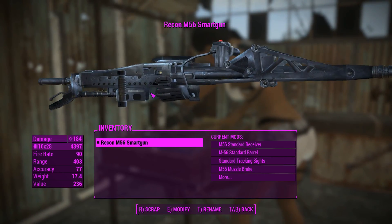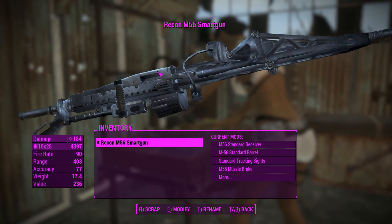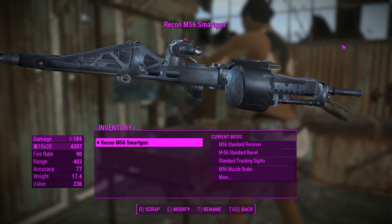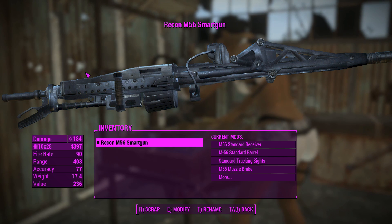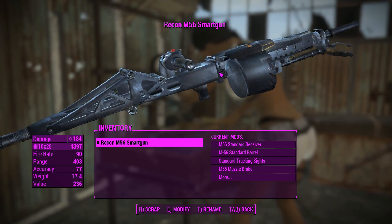G'day, this is Captain Noob, and this is an M56 Smart Gun. This is a weapon used by humans in the Alien franchise to kill all of the Xenomorph Space Aliens. It's a really cool-looking weapon. You've got the MG42 design aesthetic with this rear assembly, the barrel here, and this charging handle. It looks really cool.